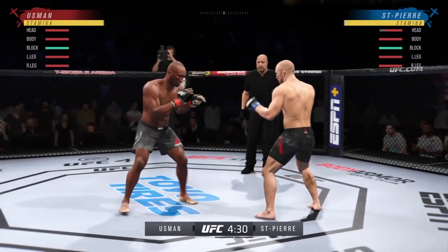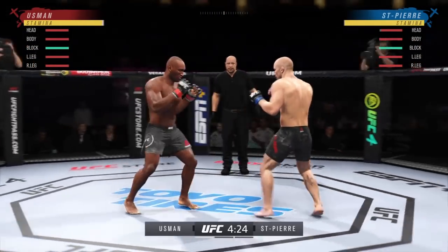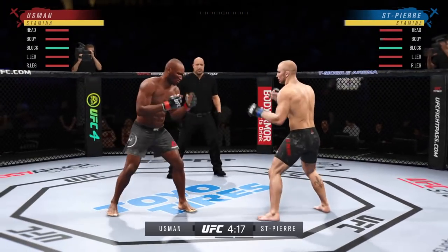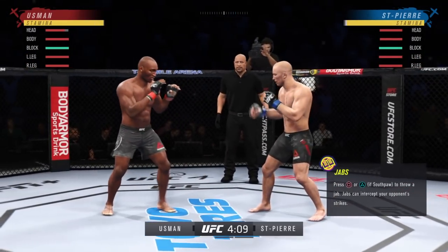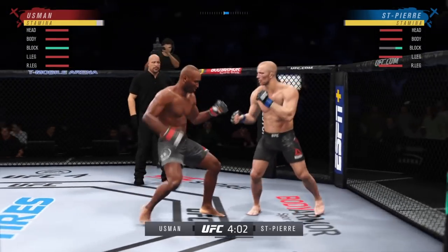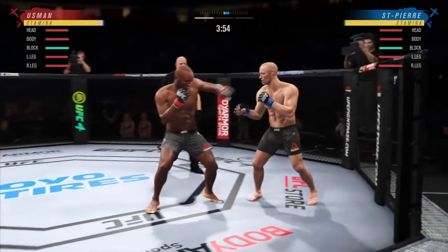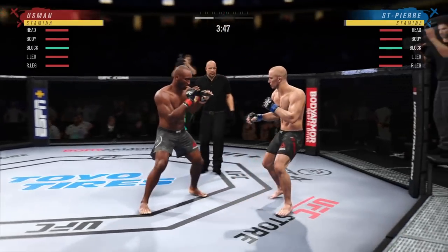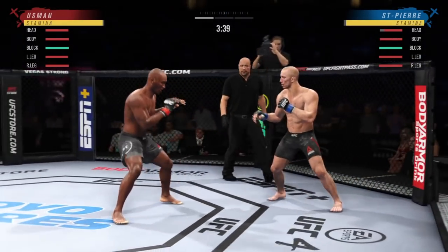Ground and pound changed drastically. They fixed various issues with ground and pound defense against flurries where it would freeze and wouldn't block even though you were blocking. They also fixed an issue with damage received after posting a strike in ground and pound — you know how you hold L1 and put your hand up blocking the hook, you would still take damage. They also reduced the rate of stamina recovery during ground and pound, which is huge.